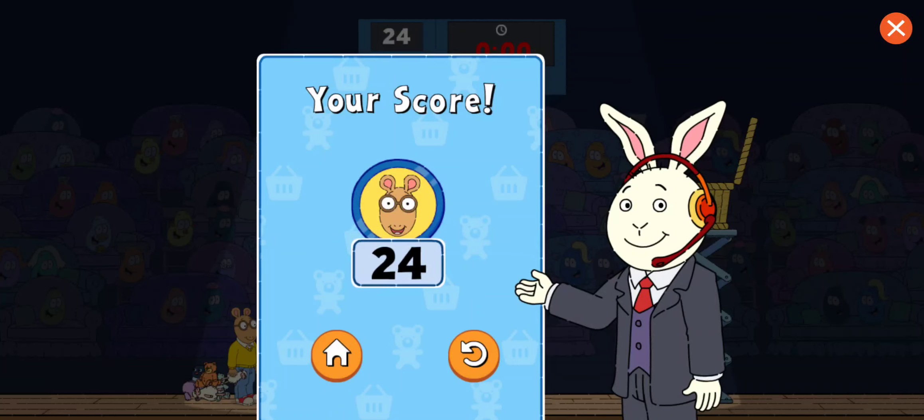And that's the match, Arthur — here's your score. To play another one-player game, tap the play again button. To play a two-player game, tap the home button.